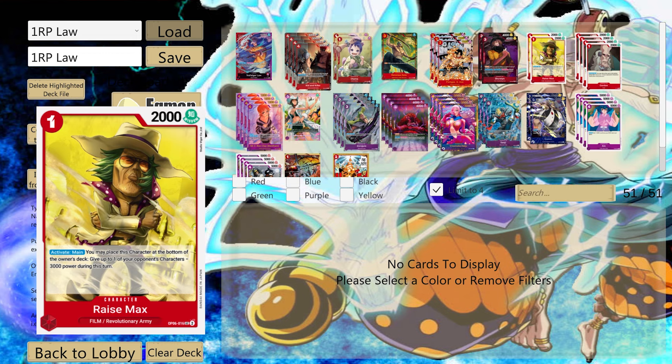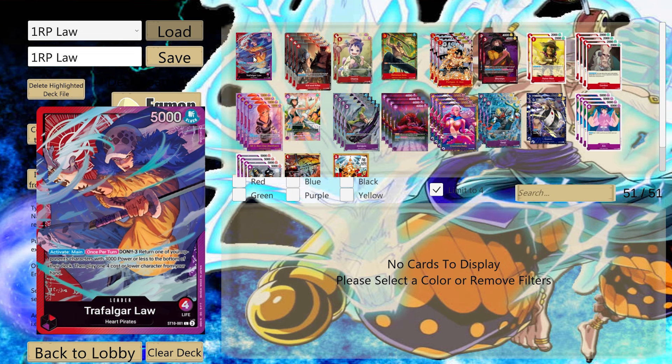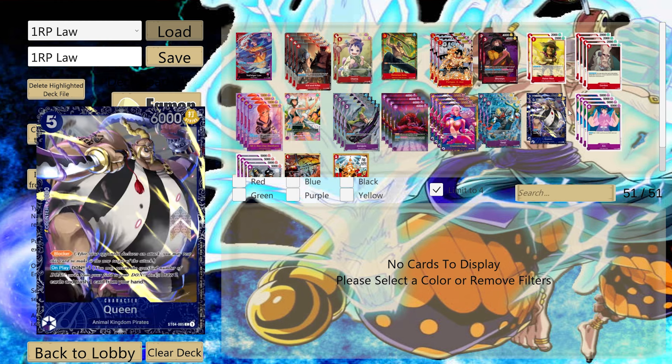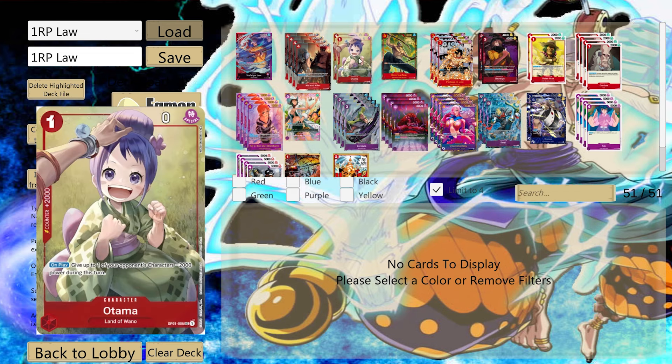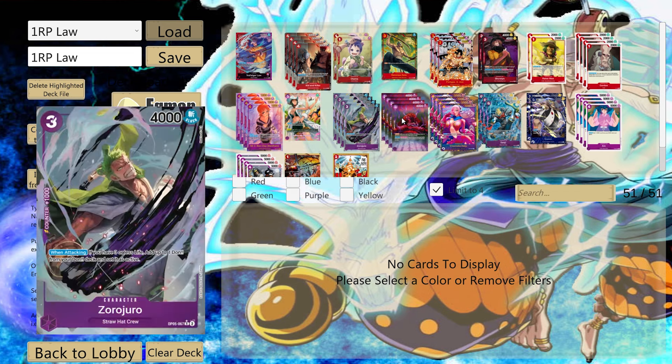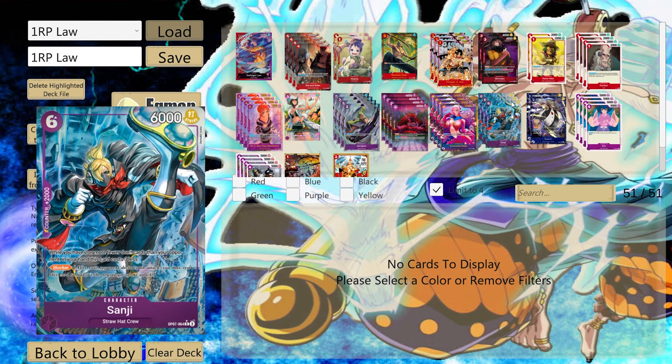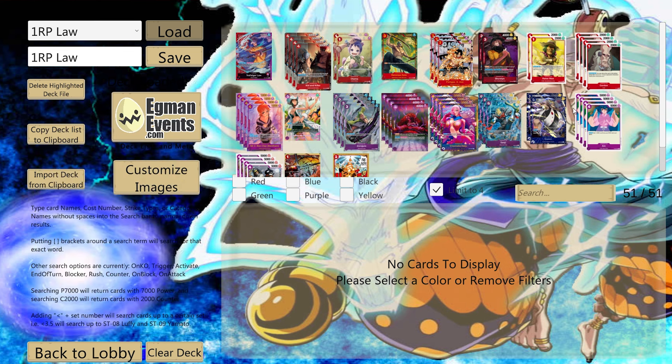Starting with the leader: return one of your opponent's characters with three thousand power or less to the bottom of the deck, then play one four-cost or lower from your hand. So it's a spin back from the field and a pretty much free summon. A majority of their cards are all four cost or lower. They do have a couple of bigger blockers like Queen and Sanji, and the only big attacker is Portrait D Ace.